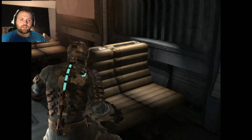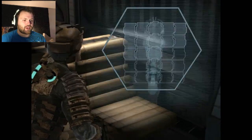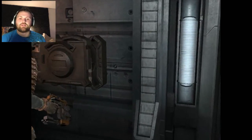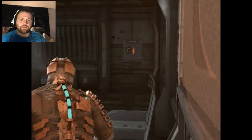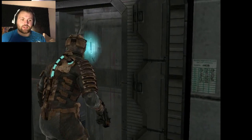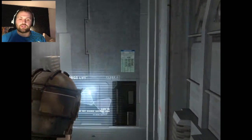I might actually have enough now for the power suit. Air credits: 2100. The next place we find the store — we could probably run back — we're going to buy that upgraded suit. One thing we should start doing is getting the upgrades for my inventory slots.